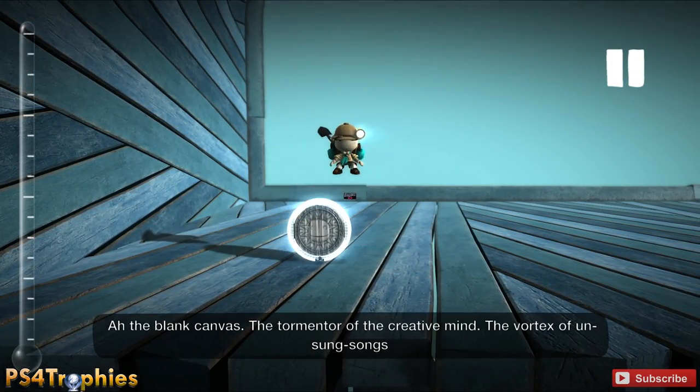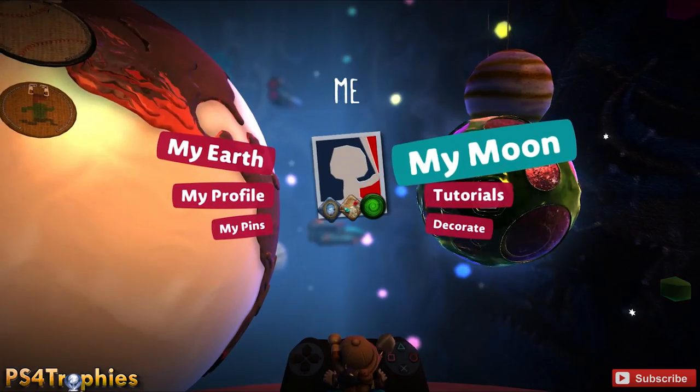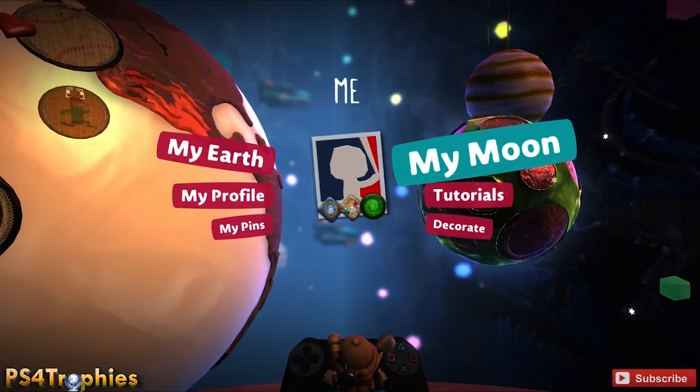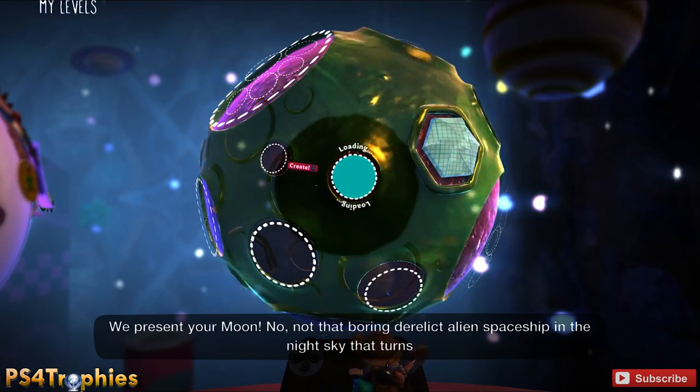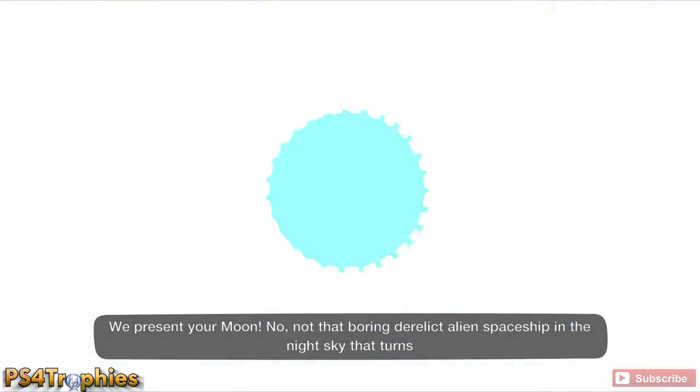From here we're actually going to go back out into My Moon and then start a new create level in one of the circle spots. For some reason you can't get the I Am Invincible trophy in the adventure create level, so we're going to use the circle one.